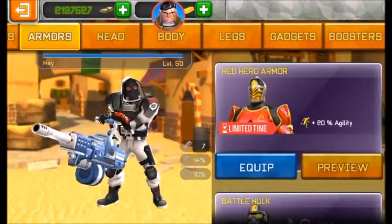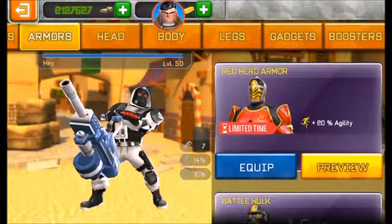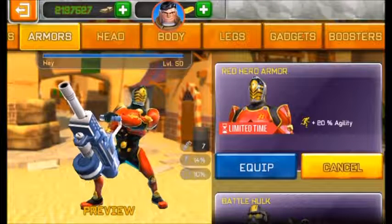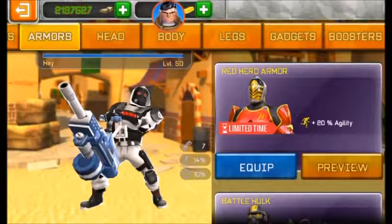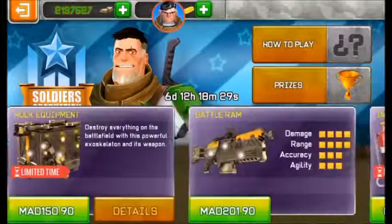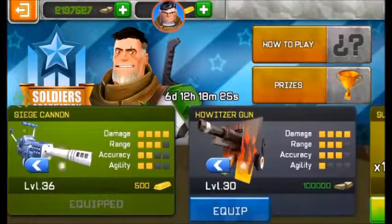You can buy the Hero Armor separately and it's 10 euros if you want it only — there is no description. Despite its reduced damage suffered from explosions by 70 percent, here you have all the recommended weapons. I personally like to use the Siege Cannon.